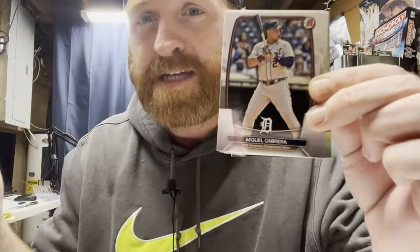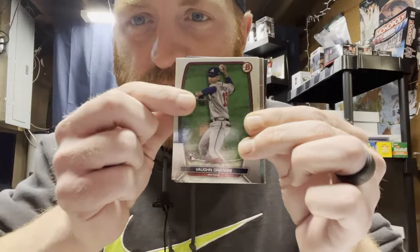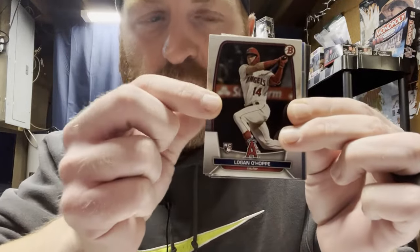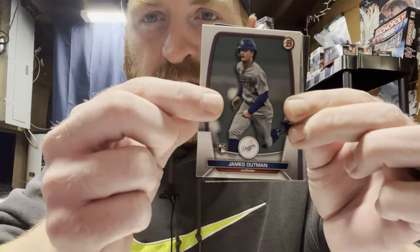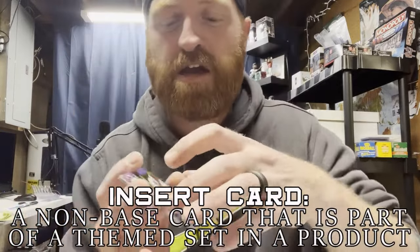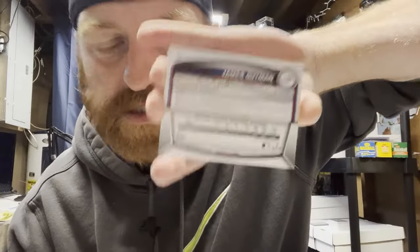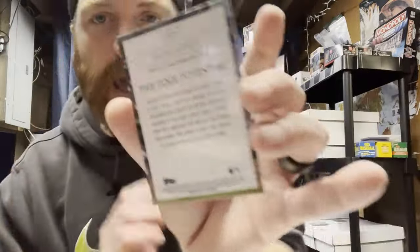Here we got Miguel Cabrera — that's a base card, he's a veteran. Also got Oscar Gonzalez, Von Grisham, Logan O'Hape — those are rookie cards. Then we got James Outman and a nice hit: Drew Jones, the number one pick. Aside from base cards, you also have insert cards, which are different from the base — they are their own sets. A base card has a series number on the back; this insert card of Drew Jones has a different number like MP03, meaning it's its own set.